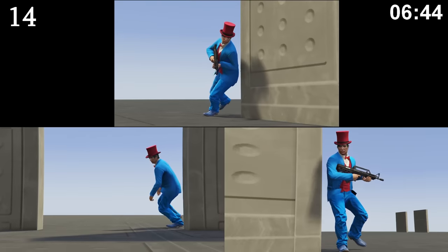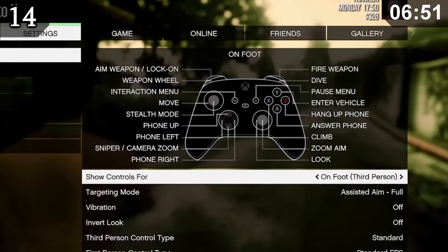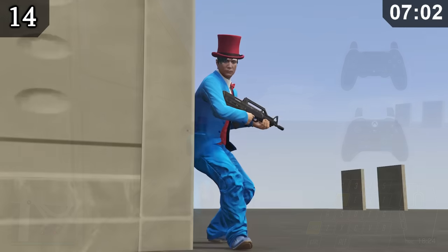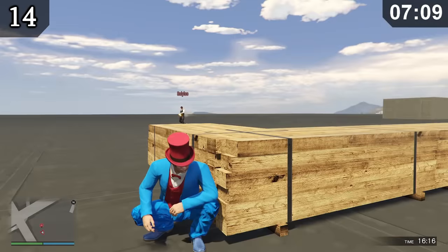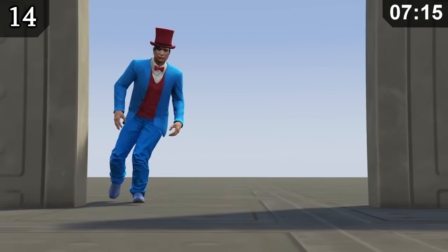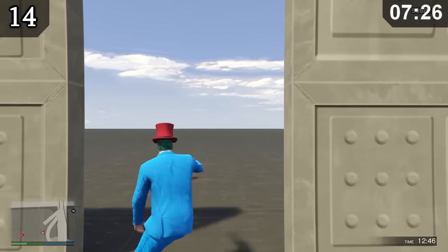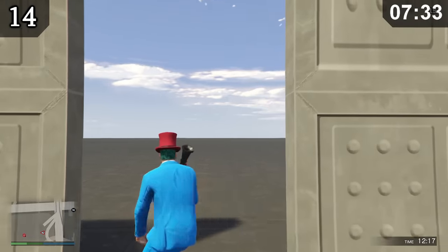There are three animations you can do whilst in cover that not many people tend to know about. The first is running out of cover — performed by moving forward and pressing the sprint button. The second makes you shimmy around corners: poke your head out and press the jump button. The third lets you quickly swap between two points of cover — poke your head out and press the cover button. If you equip a gun and shoot during the animation, it looks badass, though these aren't really effective in combat nowadays.